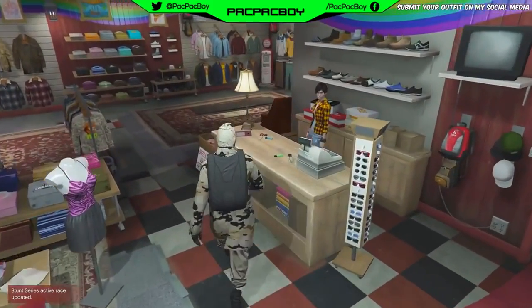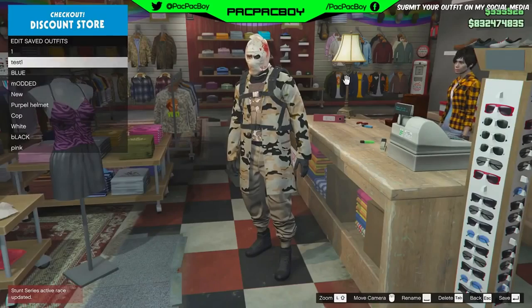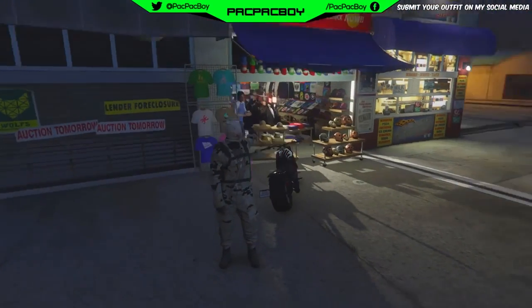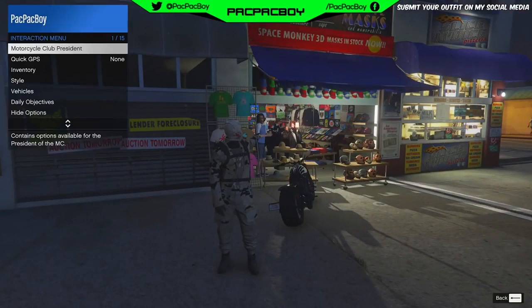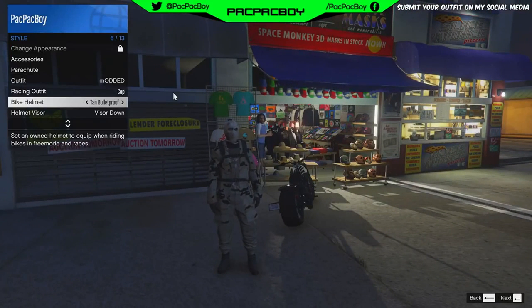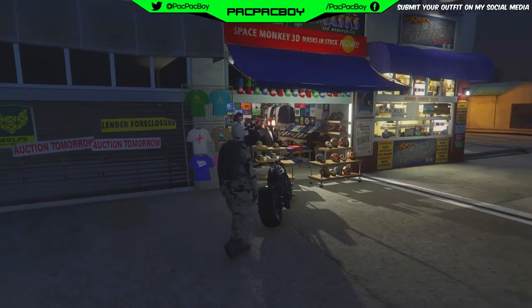After you save the outfit, go to the mask store. Now for the next step you need to go near to the mask store and you need to have a bike. Then open interaction menu, go to Style, go to Bike Helmet, and select the tan bulletproof helmet.